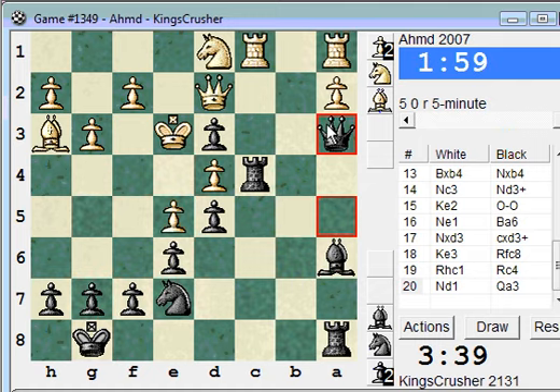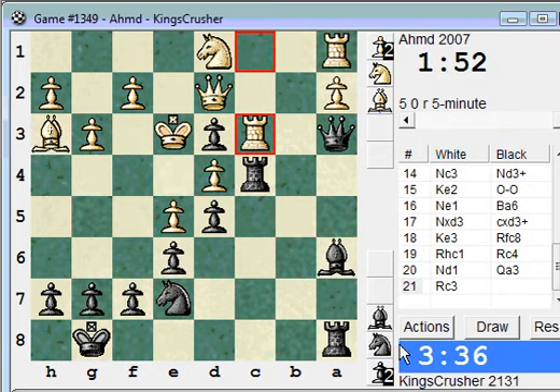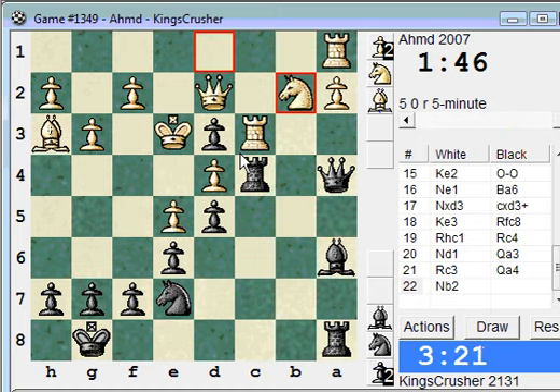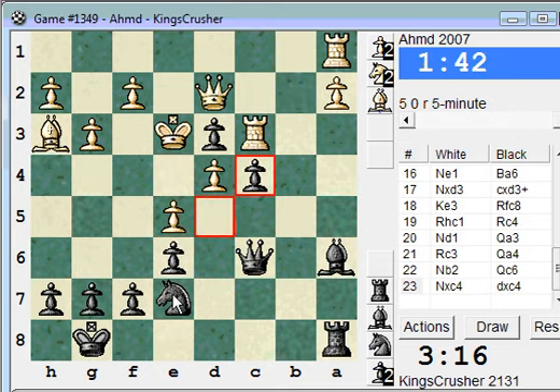Queen a3 blocks the a-pawn in any case. If I can get knight c6 in, this would be great. Maybe queen a4 — it attacks d4. Rook d3, rook c2 maybe. Getting in a bit of trouble. Queen c6 now, just try and get this d5 square for the knight. It's turning into something I hadn't anticipated, but these pawns seem very strong. The knight coming to d5 looks very strong indeed.